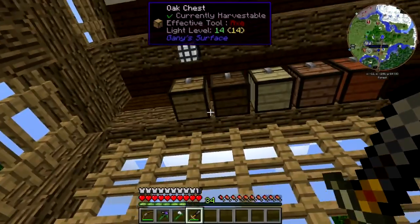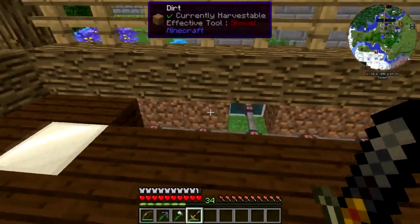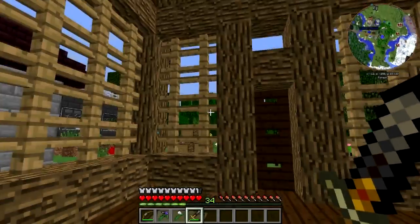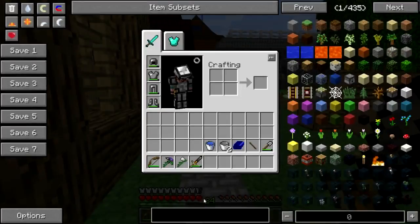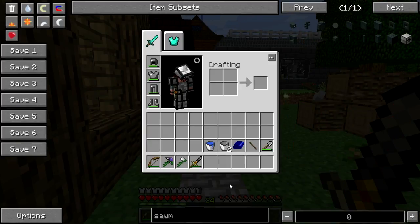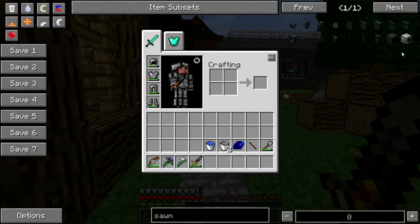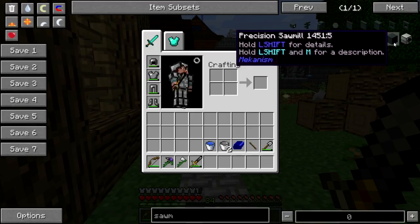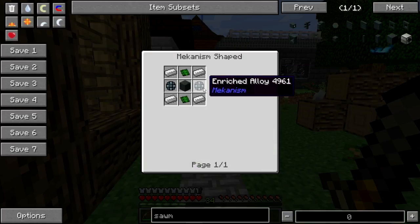I've got all these chests lined up here ready for wood. I have all this wiring here ready for machines. I need to make some machines. How does one make a sawmill? There's the resonant sawmill, there's the Mekanism precision sawmill. Let's go with that one — I think that one might be easier.